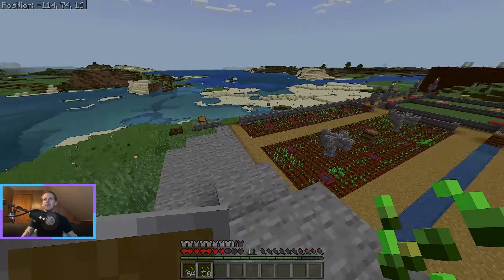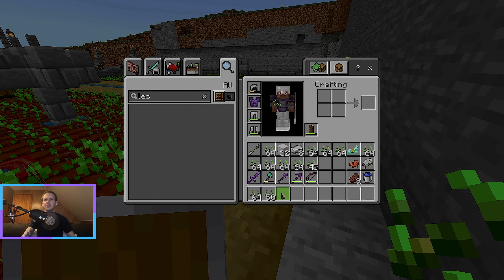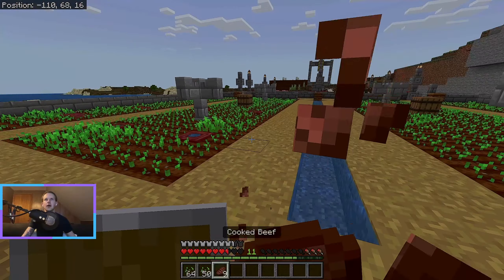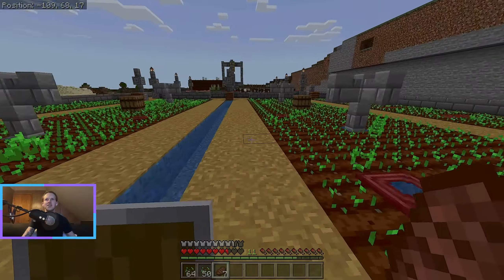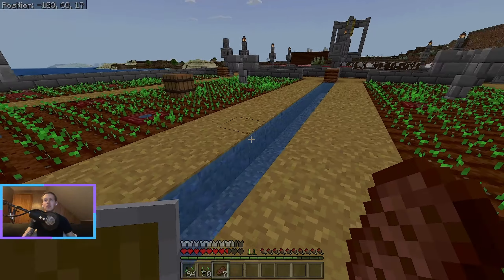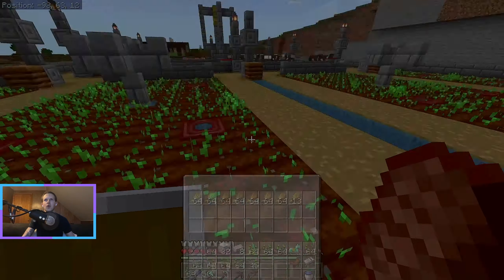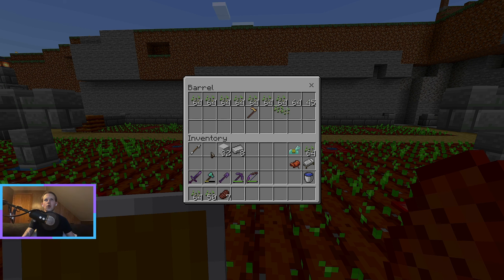It looks so good when it's all planted, and once it's all grown it looks really good too. Next time it's all grown I should come up here and look at this from up here. I could count the blocks, but it looks like it takes a little over seven stacks to place all of this down and fill this up. The next sections we continue over here are probably going to be the same size as this. For things like pumpkins, we may not have as big of an area — we might combine the pumpkin section with the melon section.